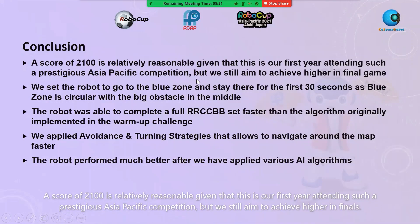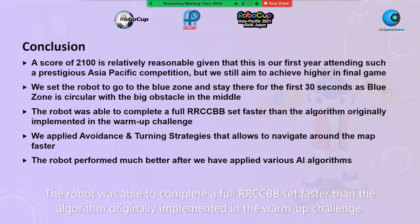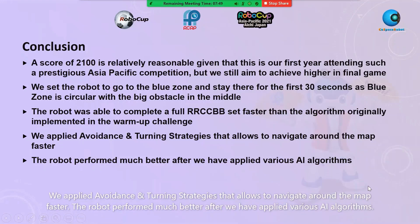In conclusion, a score of 2100 is relatively reasonable given that this is our first year attending such a prestigious Asia-Pacific competition, but we still aim to achieve higher in the finals. We set the robot to go to the blue zone and stay there for the first 30 seconds, as the blue zone is circular with a big obstacle in the middle. The robot was able to complete a full RRCCBB set faster than the algorithm originally implemented in the warm-up challenge. We applied avoidance and turning strategies that allow the robot to navigate around the map faster, and the robot performed much better after applying various AI algorithms.